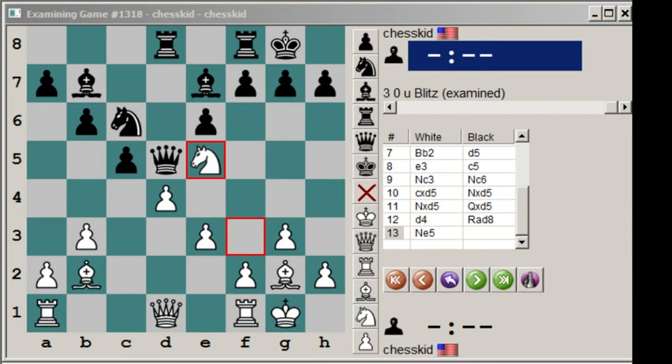Do you guys know when the second time in history this was played — queen takes g2? It's only been played four times in the history of chess. Some of you may have stumbled across the second one. It actually has been played in a tournament that's going on right now — the US Championship. This move was actually played in the US Championship in 2009.